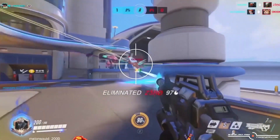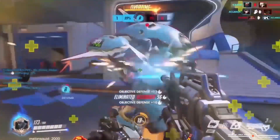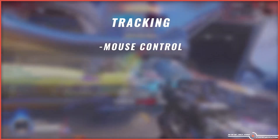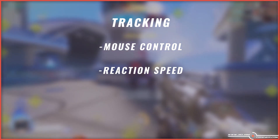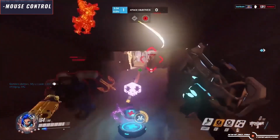In a nutshell, tracking consists of three different sub-skills you can train individually: mouse control, reaction speed, and correcting speed. In this video, I'm going to cover mouse control.